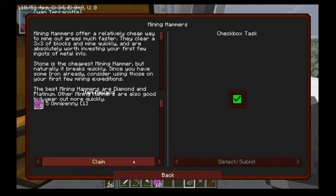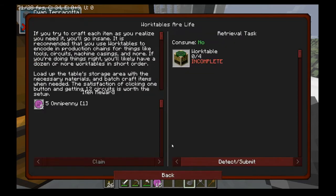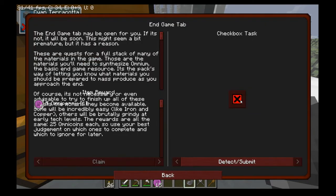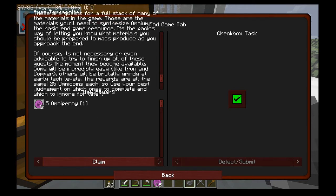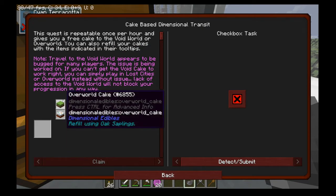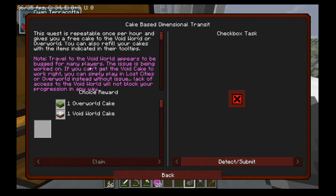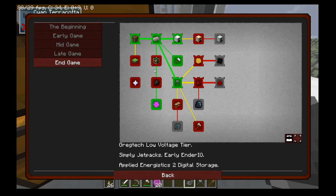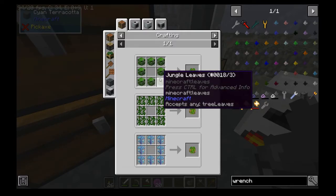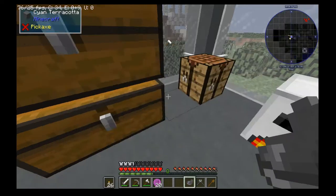I'm just going to look through these quests real quick because some of these you just click and get the reward. So you have to make the work tables, charcoal — you have to get charcoal. Endgame tab, you can just click that. This requires plant balls — plant balls require jungle, so any leaves or saplings.